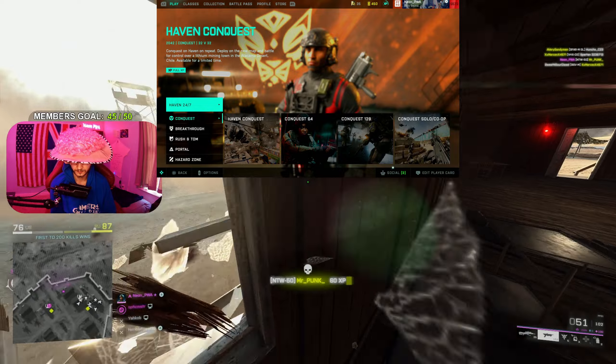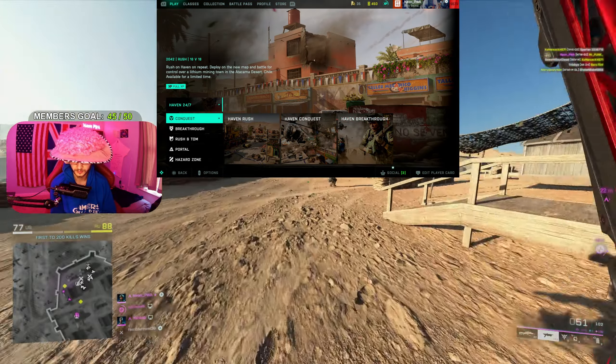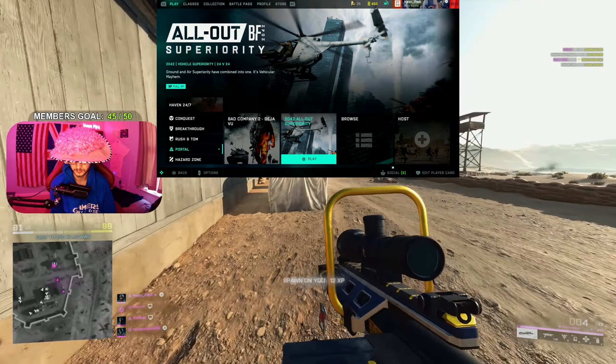If we go to the main menu, there's a whole new playlist for Haven. You've got Rush, Conquest and Breakthrough. You can also find them regularly if you just go onto Conquest or Breakthrough or whatever mode you want to play. But if you want to find all the 24/7s, it's right on the top. These are new portal experiences right here.